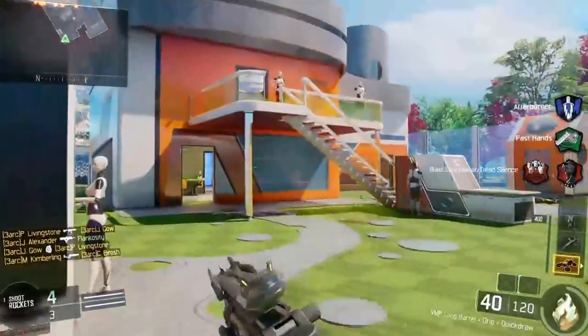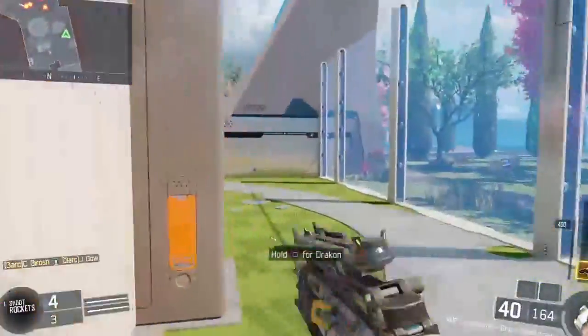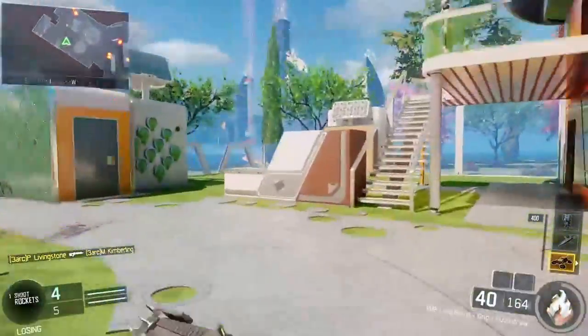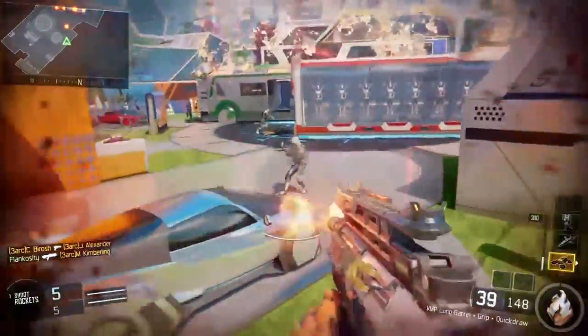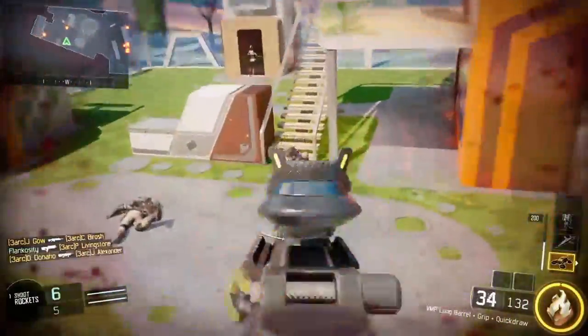The third way is focusing on centering. What centering is — a lot of people don't do it — is before you even run around a corner, you're already putting your crosshairs on where you want to be shooting. Same thing when you see somebody: you're already putting your crosshairs on where you want to shoot them, so by the time you're shooting, all you have to do is aim in and you should be able to get a kill.